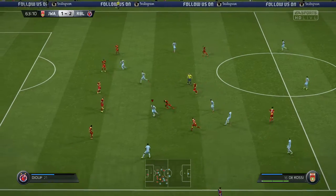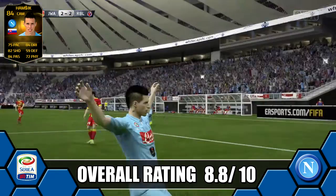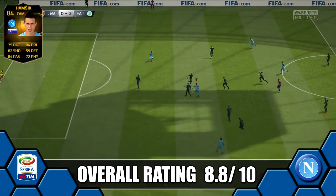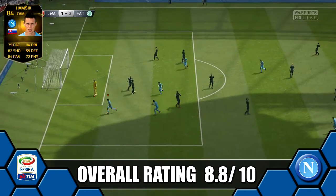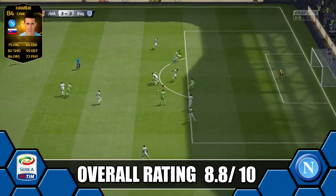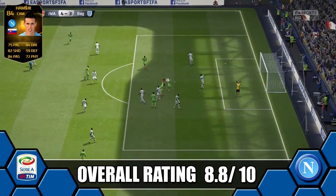Overall we're giving Hamsik an 8.8 out of 10 — great goal record, great for a CAM, 12 goals in 10 games. He possibly would have been a 9 out of 10, but if he had 4-star skills to go with his 4-star weak foot he would have been an almost perfect CAM. He's great for a Serie A team and his price is dropping — currently going for under 70k. If he goes less than 50k, highly recommend you go out and try him.